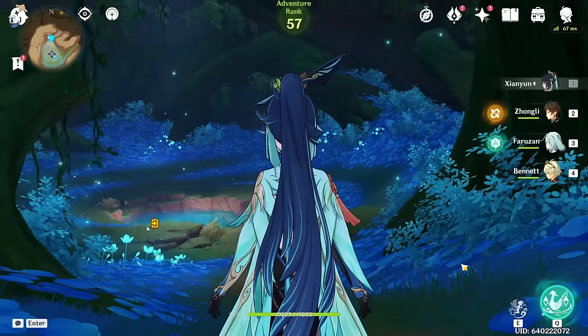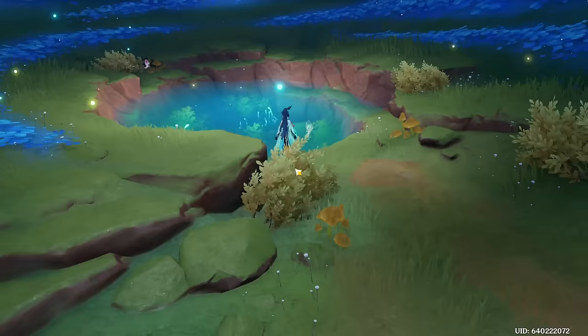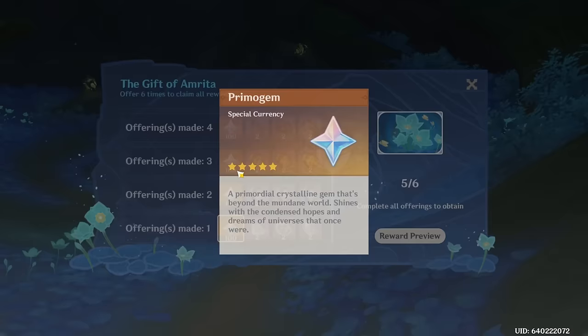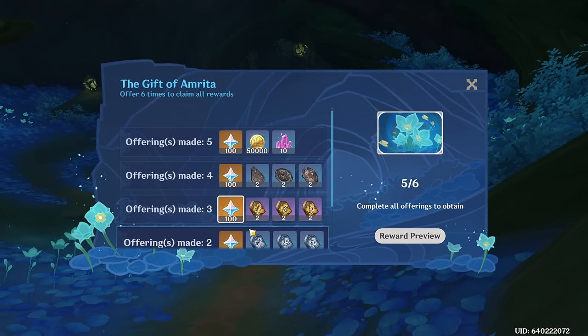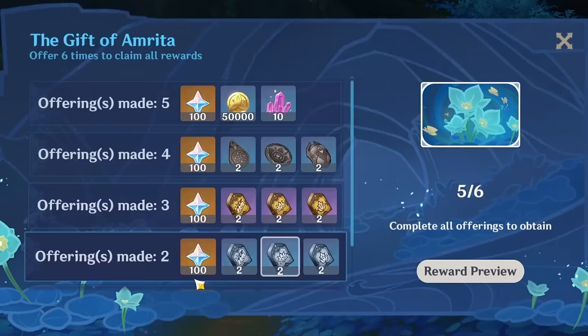Another one I'd like to mention is the Amrita Pool. You can unlock this in the newest desert region in Sumeru — you're going to have to search up the questline because I don't remember which one it was. But in any case, this one can give you up to 600 primogems. It's very nice. It took me a while to even figure out this was a thing, so get it done — it's worth it.